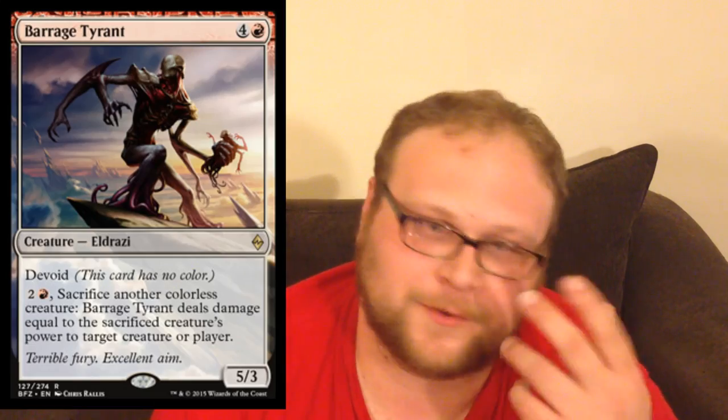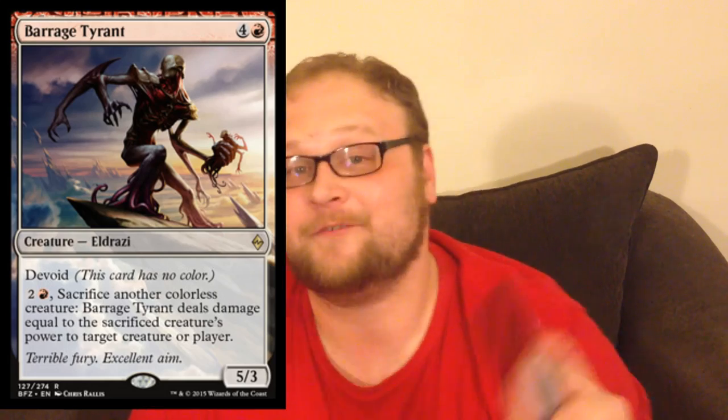This is Barrage Tyrant, which there really isn't much buzz about, and I don't think it's standard playable — 5 mana is very prohibitive — but I do like the ability to not have to tap him, to just fling any of our other dudes at a creature or a player. All of that is kind of interesting text.